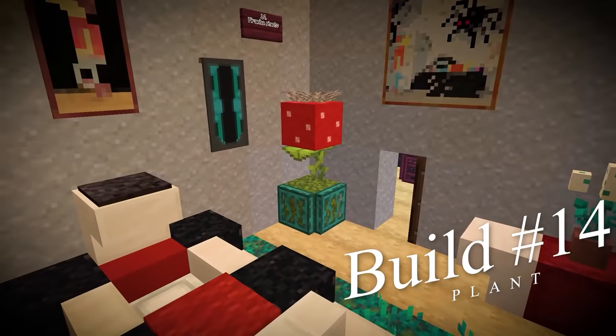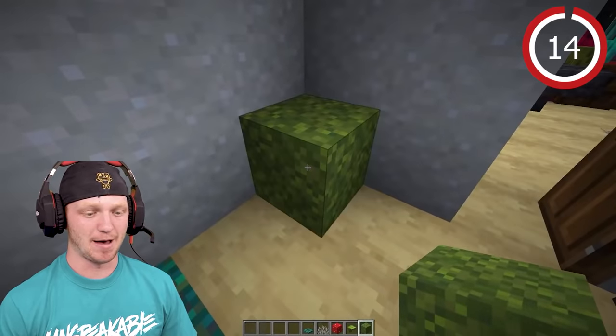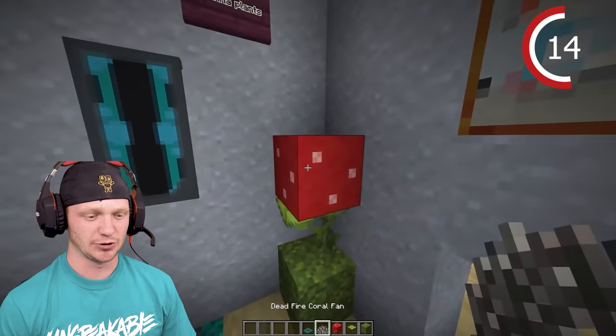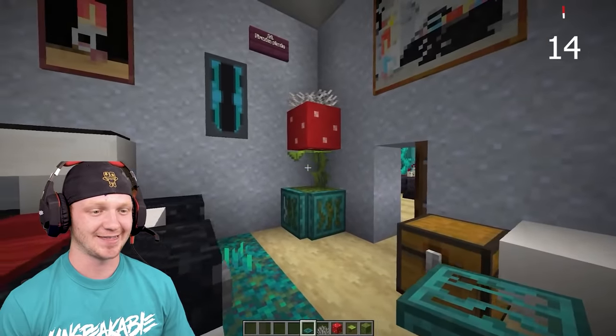We have a cool plant we can build in the corner that looks like the plants from Mario. Place down a moss block, go ahead and place a drip leaf, then place a red mushroom and a dead coral fan. Add trapdoors on the side. Look at that.